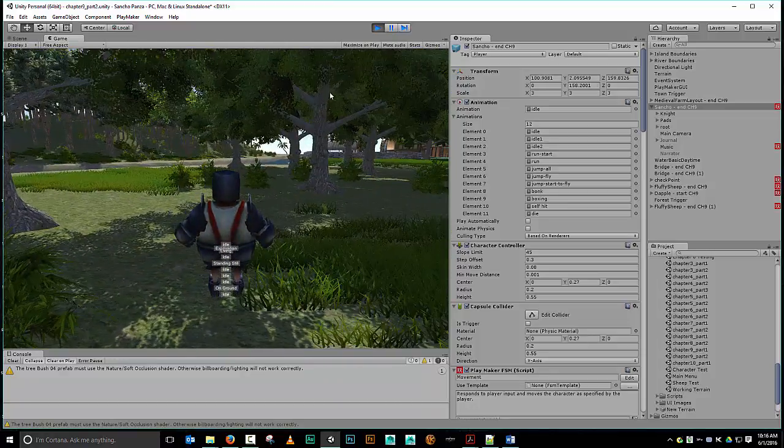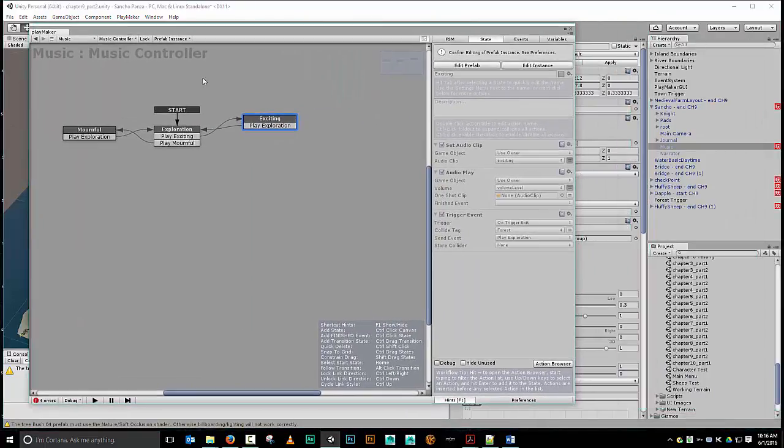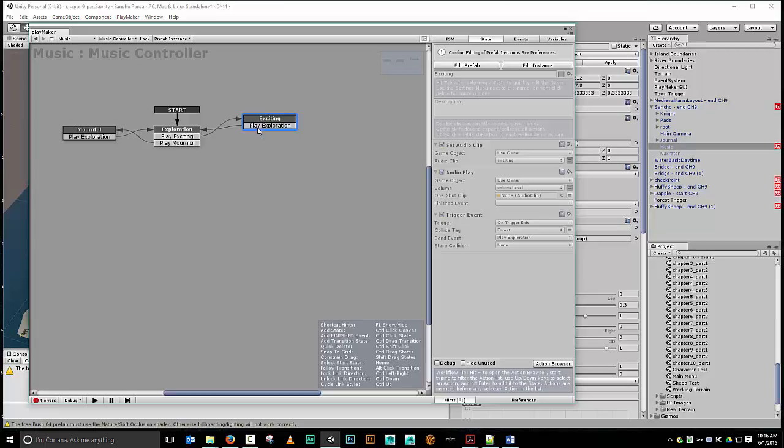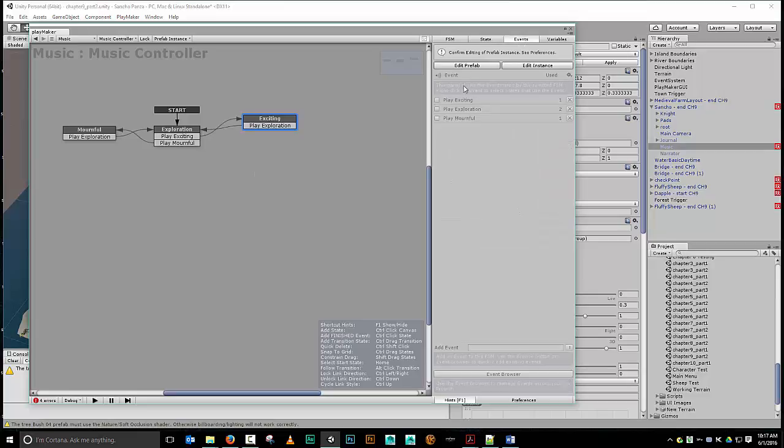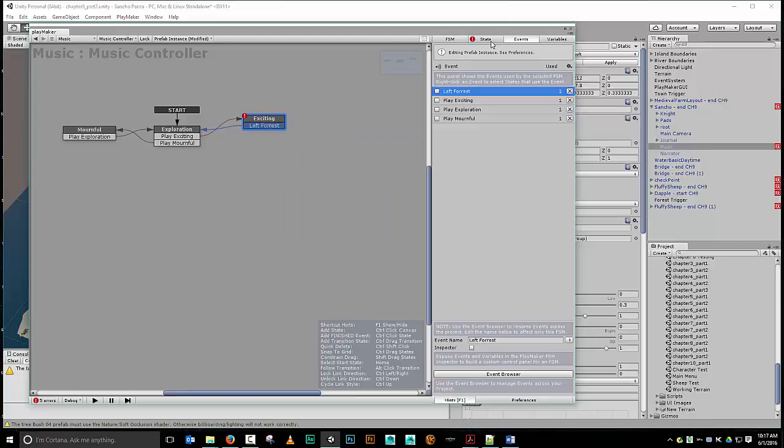We're going to need something in between there. In our music state machine, right before we go back to play exploration, we need to be checking for something. Let's add an event — I'm going to edit my instance. The event is going to be 'left forest'. Let's change 'play exploration' to 'left forest', and go into our state — whenever we exit the forest we're going to fire the left forest event.